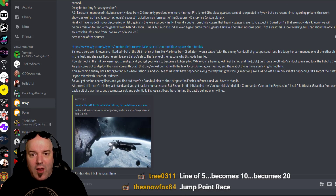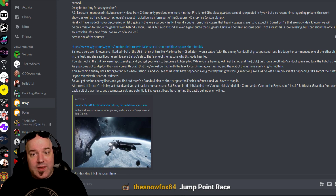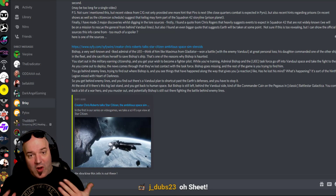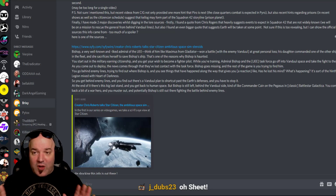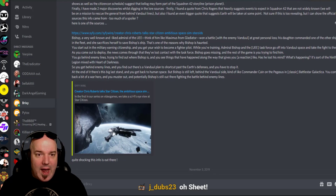Recent hints regarding prisons suggest that Kellogg may form part of the Squadron 42 storyline, which is a prison planet. He found a quote from Chris Roberts that heavily suggests events to expect in Squadron 42 that are not widely known — we will be on a mission to rescue the general from behind Vanduul lines. He also found an even bigger quote suggesting Earth will be taken at some point. Not sure if this is too revealing, but he can show the official sources. This is all research that Brixie has done — all speculation, but he really delves into the details.